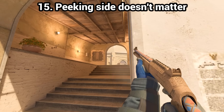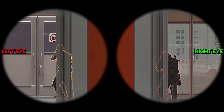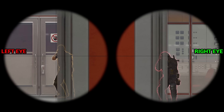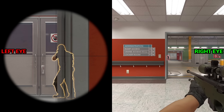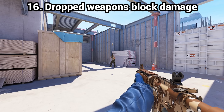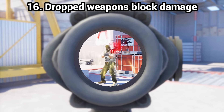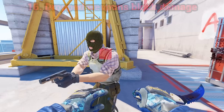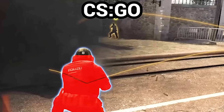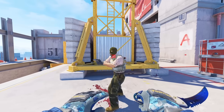Myth 15: peeking with left or right eye is the same. No it's not — the right eye peek is still a thing. From our testing, the distance to the first wall is the same for both sides, yet the player who peeks with the right side has a slight advantage as they can go for a clean headshot while their own head is hidden behind the wall. Myth 16: grenades and weapons can block bullets. From our testing, we could hit the objects but they really didn't block any damage. It used to be a thing in CSGO where objects blocked 100% of damage, but in CS2 objects aren't blocking any damage — at least for now.